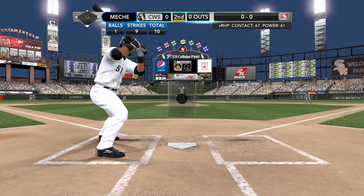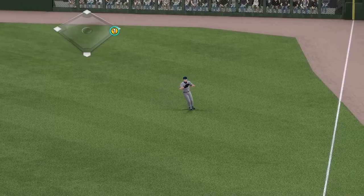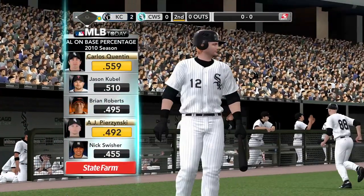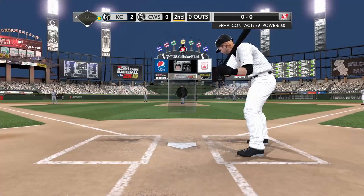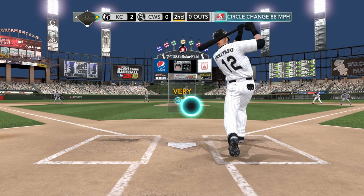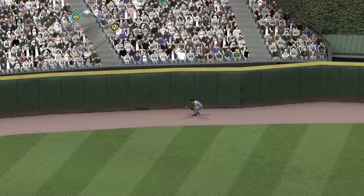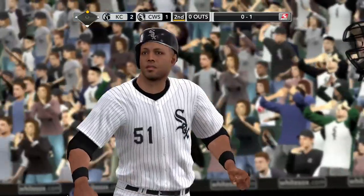Alex Rios up — center fielder, number 51. Swung on, hit sharply to first. That's going to bring up A.J. Pierzynski. State Farm brings you the leaderboard for highest on-base percentage in the league. A couple of the best grinders in the game at the plate — guys who fall off tough pitches, battle, and find ways to get on base. He's the league leader in RBIs. Runner on first base, nobody out. Mesh with a delivery — and he offers at the circle change and misses, 0-1. There's a swing and a smash — it's off the wall on a hop. They'll throw, and it's Rios heading home and he will score. Great base running. The White Sox, they just keep rolling.